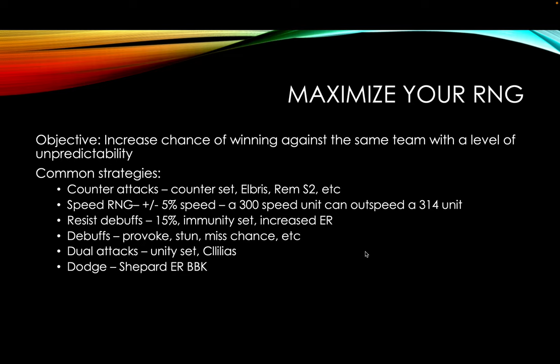The second one I don't see as commonly talked about is Speed RNG. I myself am obviously a big cleaver — I cleave every arena defense. When I see a defense, I think of how to cleave it, and the number one most important part of that is to outspeed your team. While not everyone has amazing 300 speed gear, just realize that there is a 5% RNG with every battle. So a 300 speed unit can be 315, meaning your 290 C-Lilius can outspeed a 300 speed Lilius. Having that high speed opener can add a level of Speed RNG.